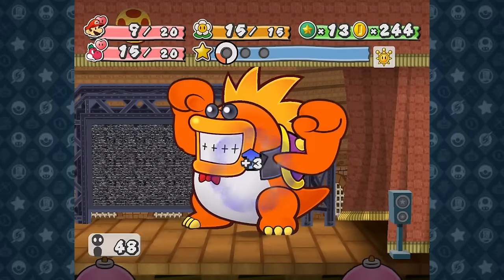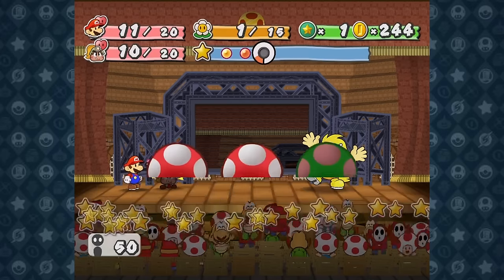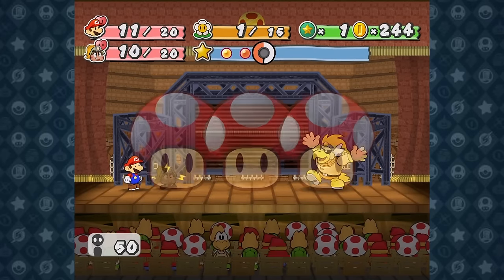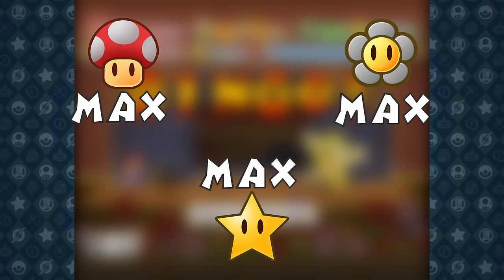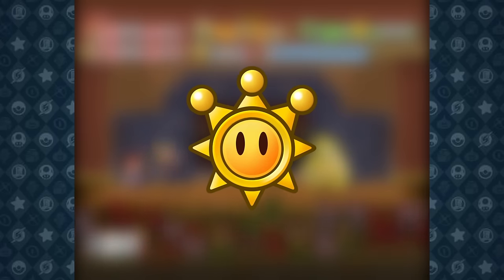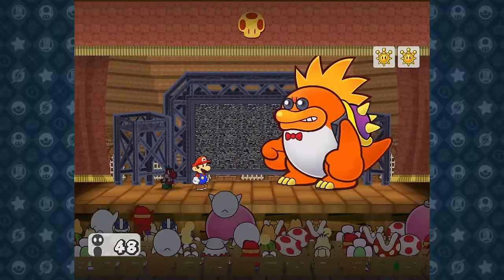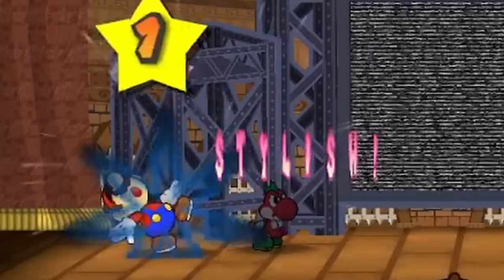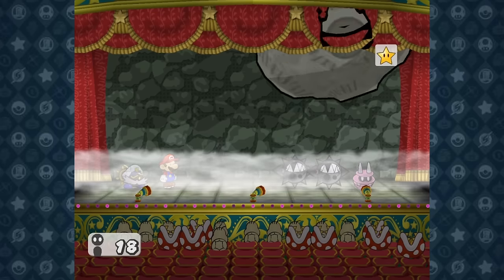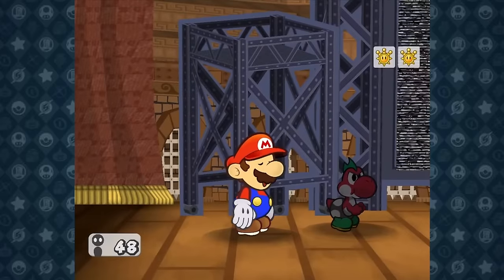Battles in this game have a bingo mechanic, where after doing a successful action command you can roll one of 5 options, and if you get 2 in a row, you can play a minigame to fill the 3rd slot correctly. The best option is of course the shine, which completely refreshes all of your stats. So with 1 HP and a dream, I hit a Quake Hammer to play the minigame and try to get all of my health back. You've gotta be kidding me. Remember that thing about the Quake Hammer — it has a high chance to knock pieces off of the stage, dealing damage to Mario or the enemies. So after tragically dying, we restart the fight, and I kind of just destroy him.